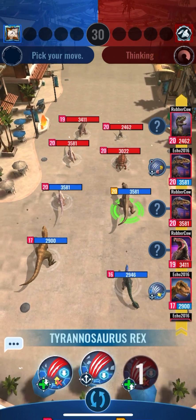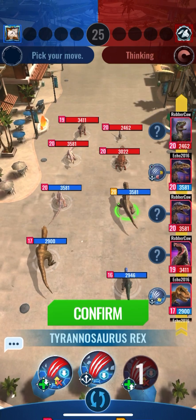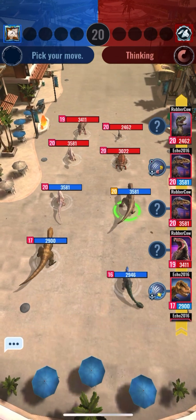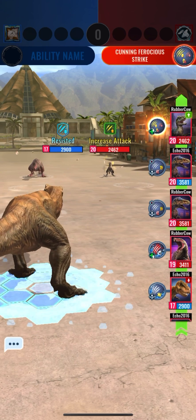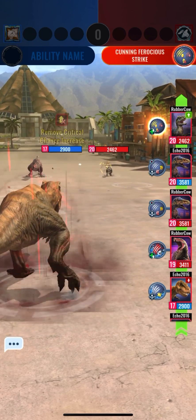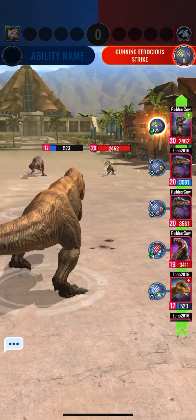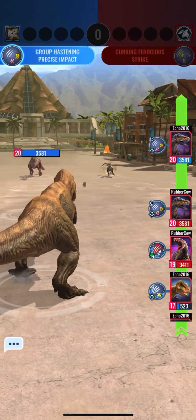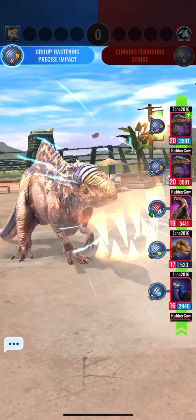We'll start with the hastening to boost our speed and go for a group attack to try and take out their front row before they can move. Their Alloraptor goes first — we might lose Doe right away. But we are alive, just barely. It looks like even though group attacks target the front row, single target attacks can target the back row — so that's good to know.